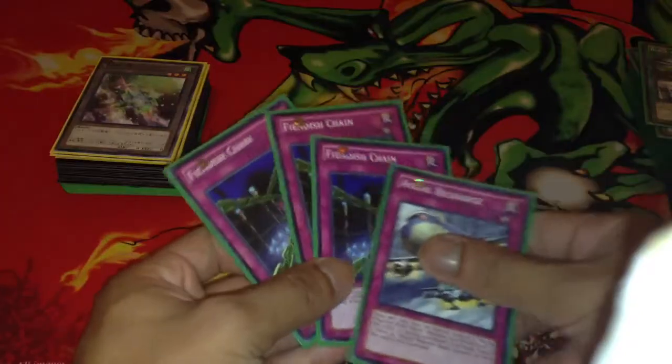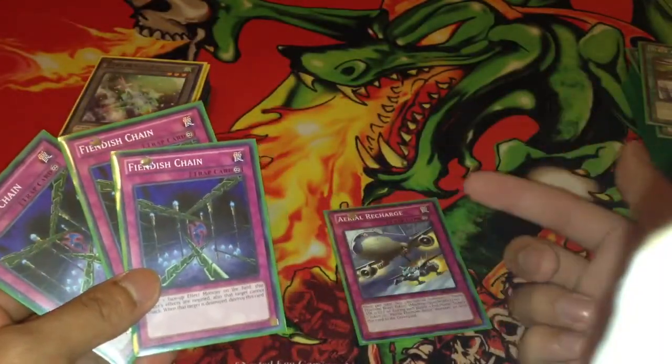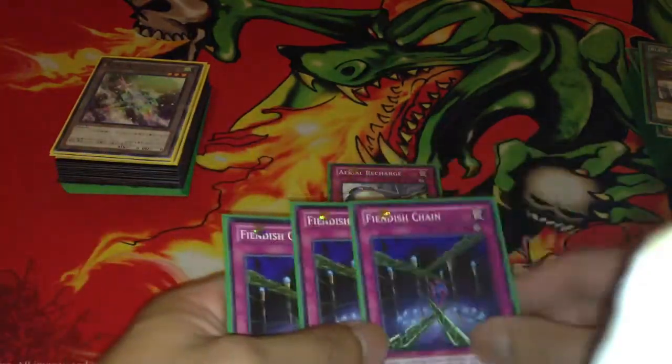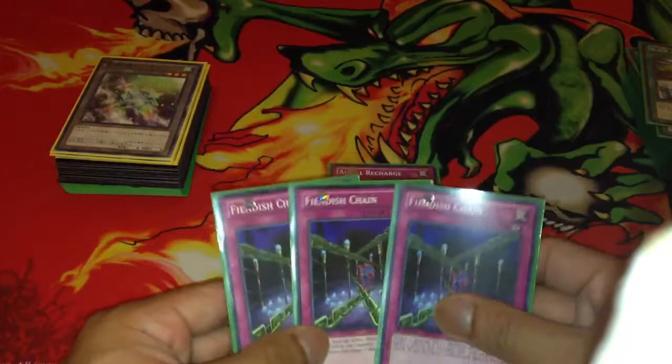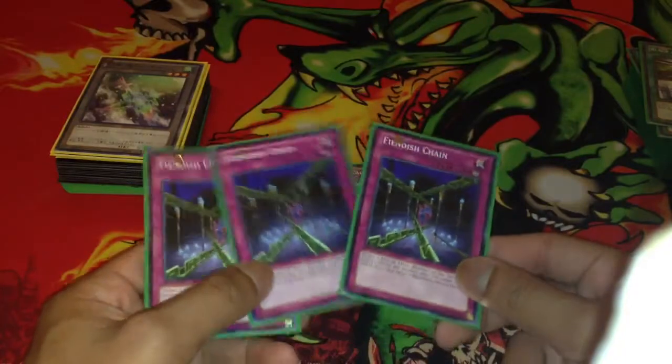For the traps, I'm only playing one Aerial Charge — I cut it down to one just to test out the Black and White Wave. And I'm playing triple Fiendish Chain. This format, there's really no Typhoon — really less people are playing Typhoon. So Fiendish Chain is amazing.